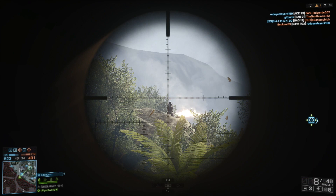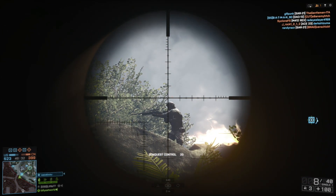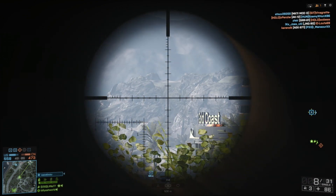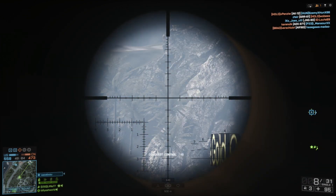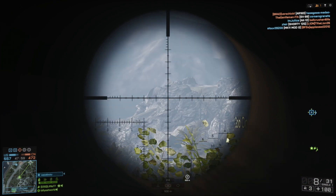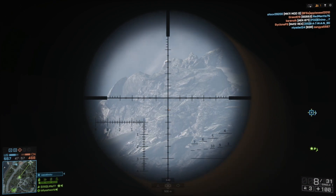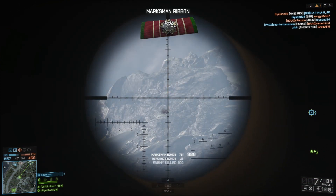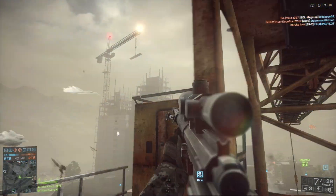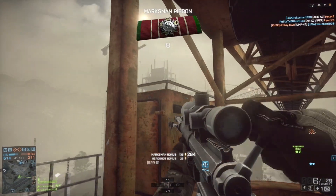Now because counter sniping is a somewhat passive defensive tactic that requires a fair bit of skill to do well, there are a few things you need to remember. The most important thing is whether there really is a significant threat from enemy snipers to begin with. Big maps are a good indication that there will be at least one or two enemy recons harassing your team, but it's up to you to decide what level of threat they pose. A single sniper in the hills of Firestorm is probably not going to pose a significant threat, but three or four decent snipers overlooking an objective will.